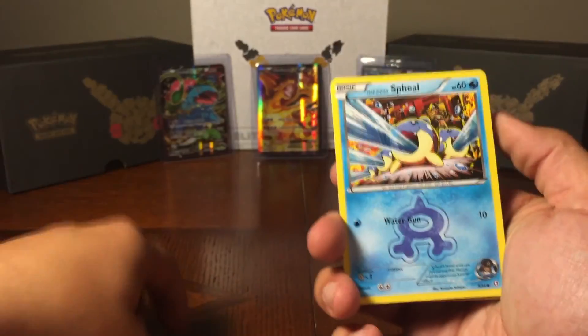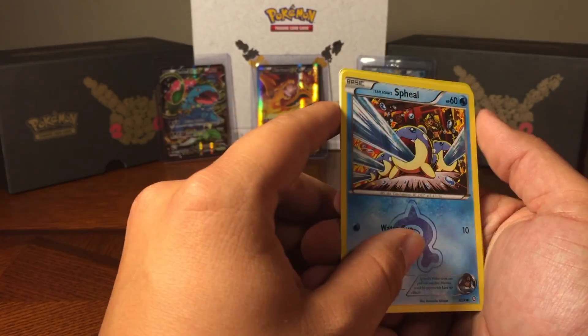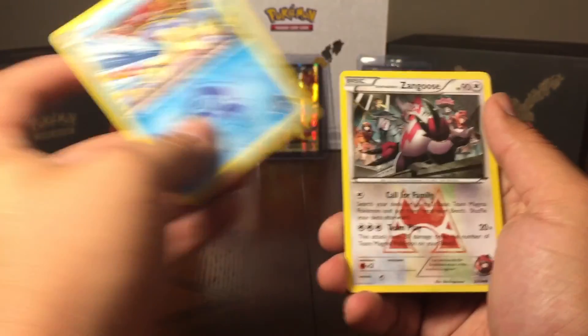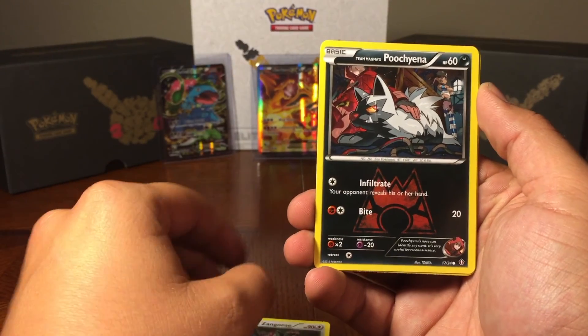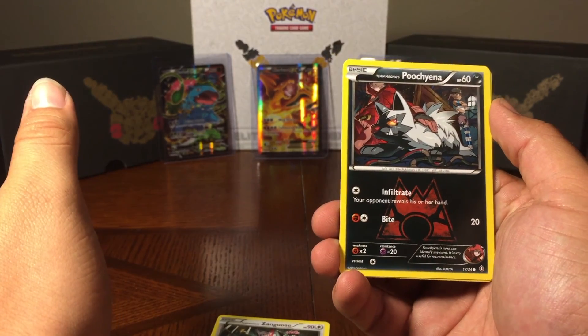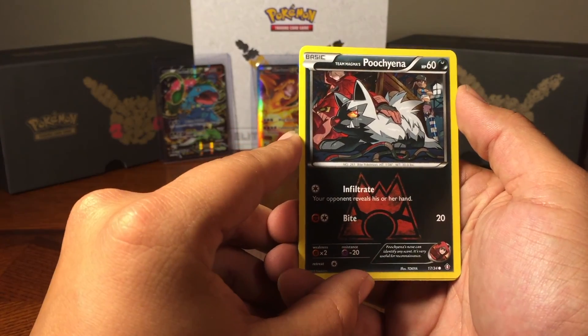Alright guys, so right here we're going to start it off with this. Wow — that artwork is actually really cool. Zangoose! And the cool part about this, this is the first time we're ever opening this set. Yeah, so this is all new to us too, guys. I've never opened this series. We've got a Poochyena right there.